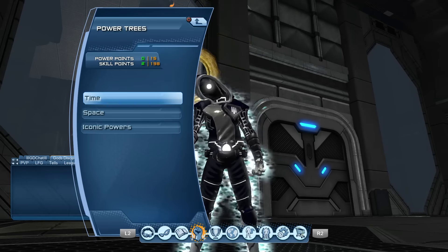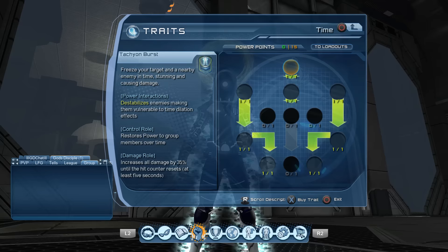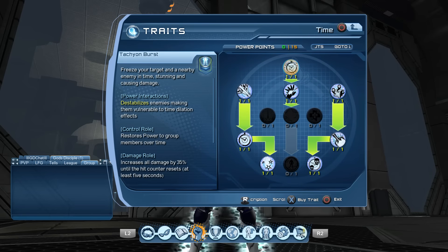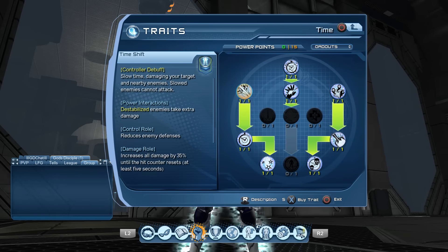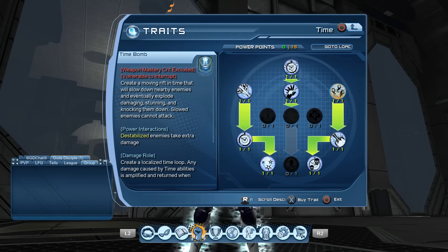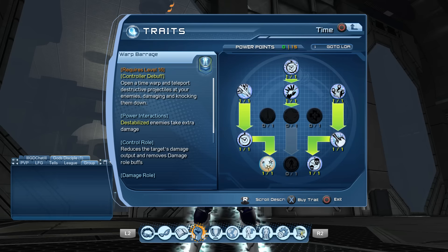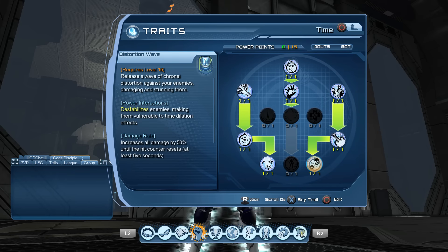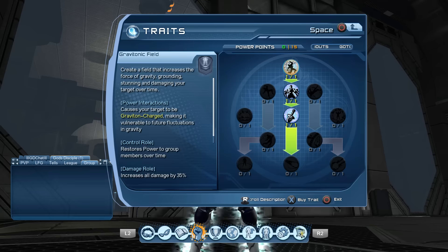With quantum you get the Time and Space tree. First, go into the Time tree and get the first one — Tachyon Blast. Then go down to Temple Extortion, left to Time Shift, right to Time Bomb, down to Tachyon Blast, left to Anomaly, bottom left Warp Barrage, and bottom right Distortion Wave.